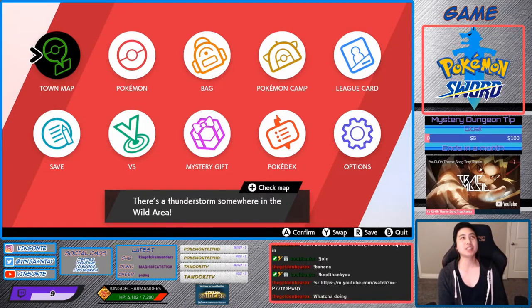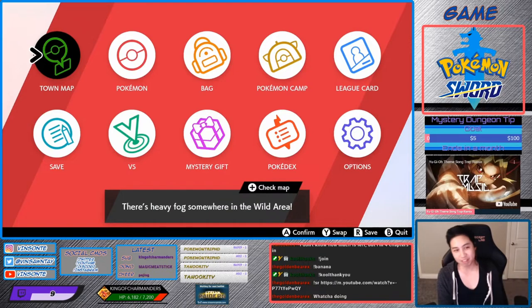Lapras spawns with the best rate at den 55, with a 35% chance on a five-star raid.